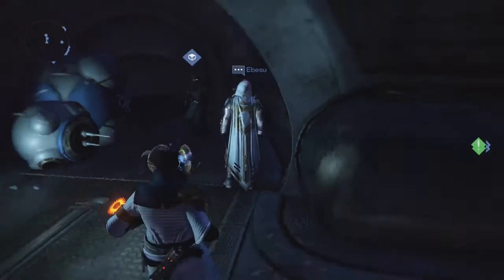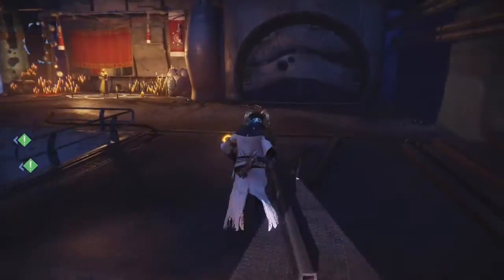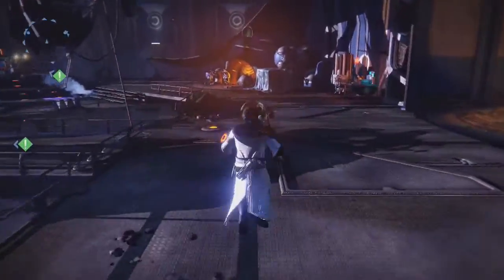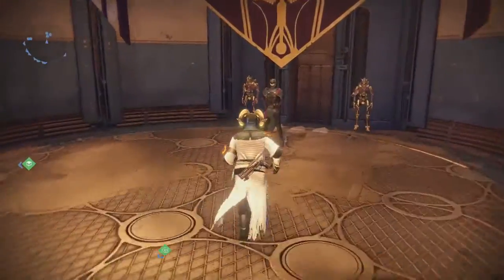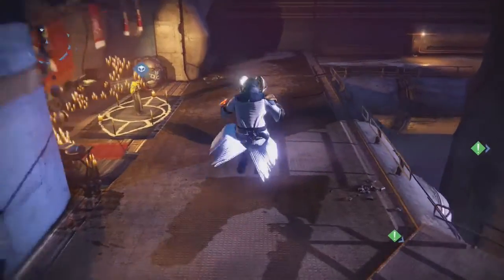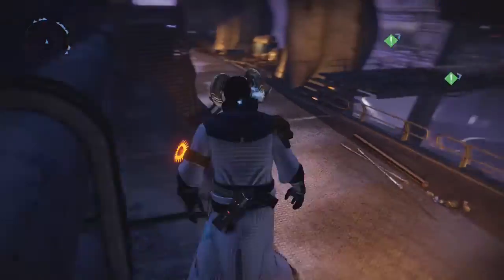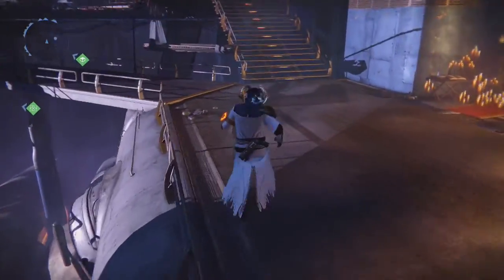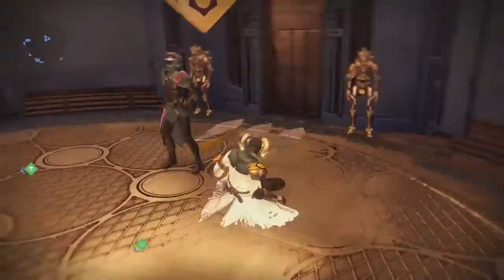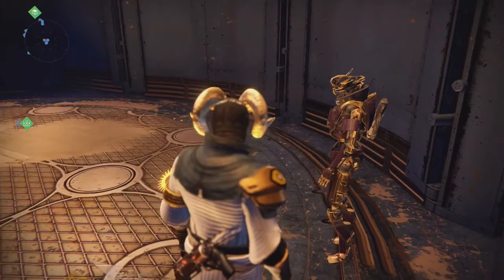That's about it for Xur on week 52 — last week of year one. Pretty excited for next week going into patch 2.0, as well as the Crucible preview of Rift and Mayhem on all the new Taken King maps. Also the Gunsmith — we can try out all the weapons and gain reputation for the Arms Day packages. After that, we get Taken King the following week, so pretty exciting. Thank you guys for watching — like, comment, subscribe, stay tuned for more videos, and I'll catch you guys next time. Peace.